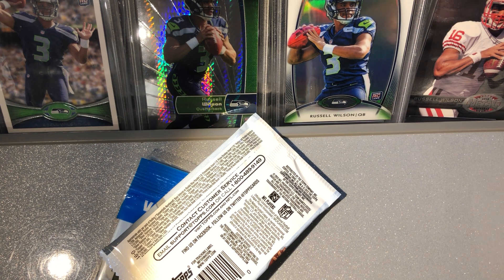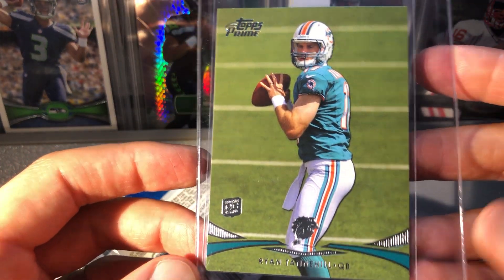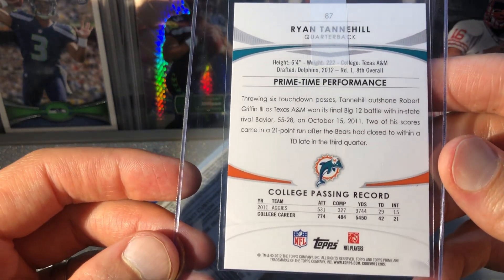I'm gonna put the Tannehill in the card saver real quick — here's the Tannehill rookie, which I'll send for grading as well, card 87.